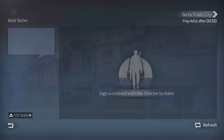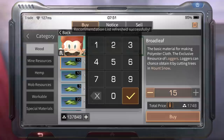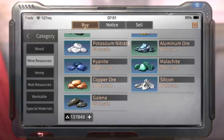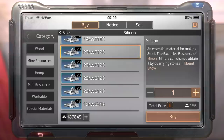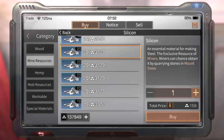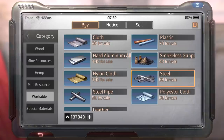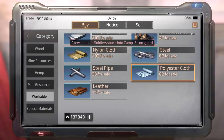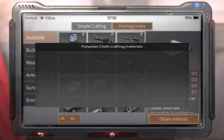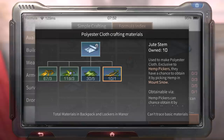Each profession has its own advantage. In the market resource tab, broadleaves are dropping in price because a lot of people are lumberjacks. Silicon sells for 156 per piece right now, but one month in I guarantee it'll be 229 gold per piece. Steel pipe is crafted by a miner using silicon, while polyester cloth requires broadleaves and jute stems, meaning you'll need to use the market to buy those resources if you don't have the right profession.